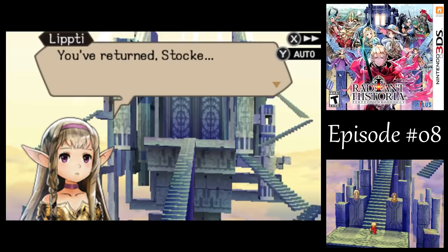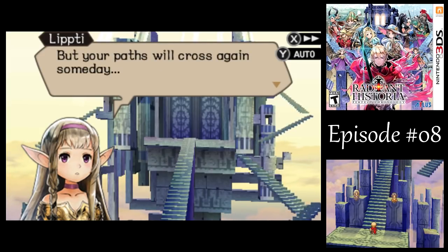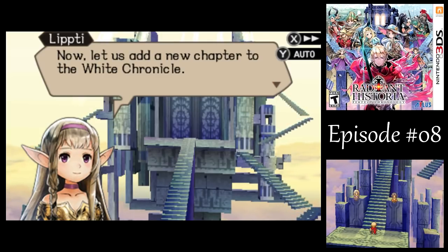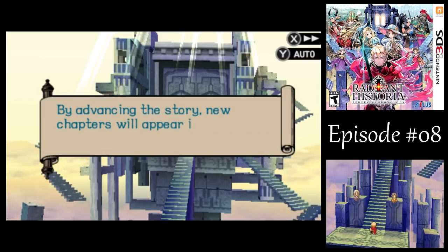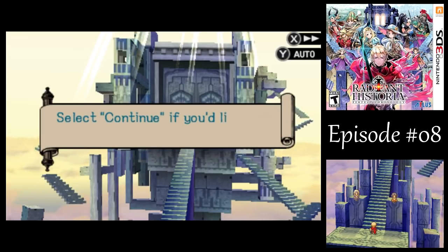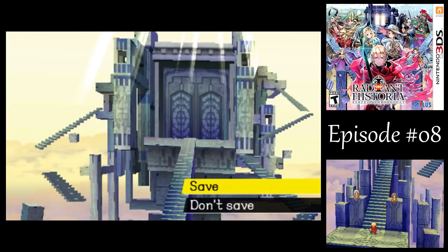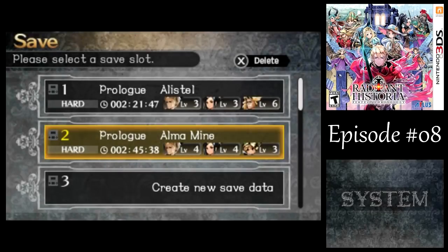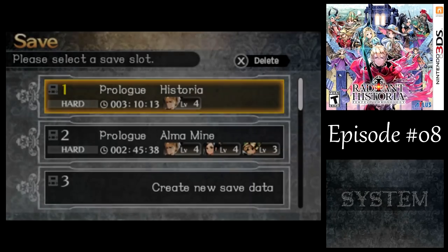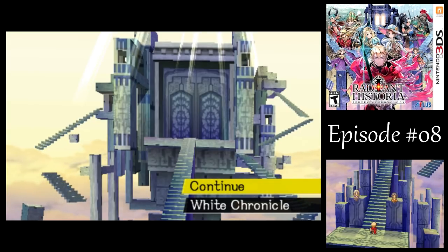'You've returned, Stock. You have chosen a path which diverges from your friends, but your paths will cross again someday. Now let us add a new chapter to the White Chronicle.' New chapters pop up every now and then as we progress through the story, creating nodes in the White Chronicle so we can go back and forth between timelines. Where are Rainy and Marco waiting for us outside the castle? Find out next time on Let's Play Radiant Historia Perfect Chronology. This is A.G. Bailey, signing off. Have a good day!